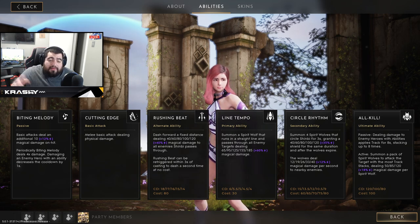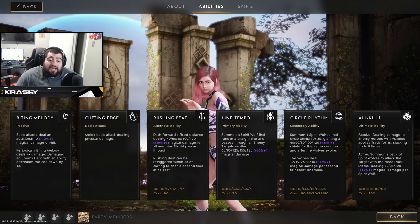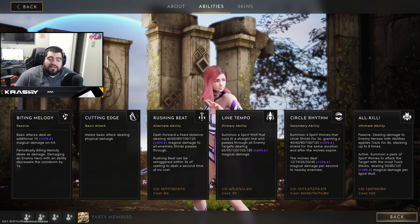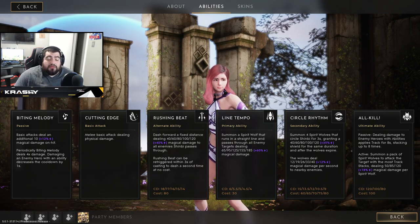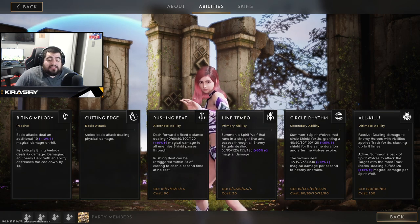Rushing Beat is her alternate ability — her right mouse button. It's a dash a fixed distance dealing flat damage 40/60/80/100/120 plus 40 magic scaling magic damage to all enemies. Shinbi passes through enemies, so dashing through them does that damage. Rushing Beat can be re-triggered within three seconds to dash a second time at no cost. The cooldown scales from 18 down to 14, with a mana cost of 80.